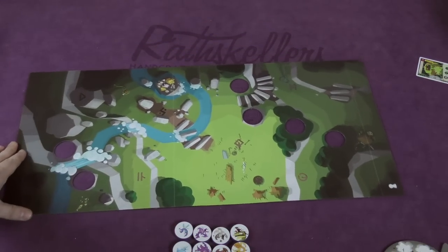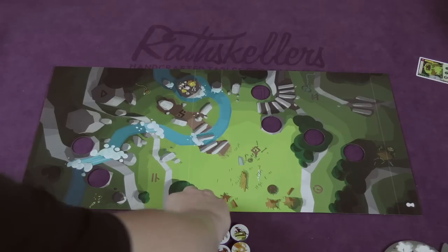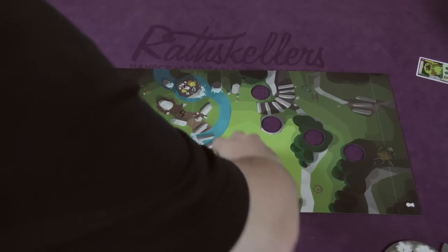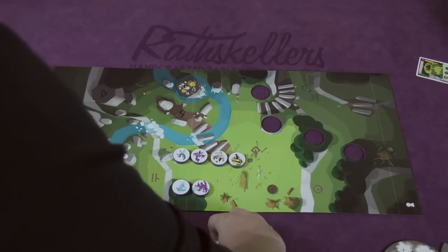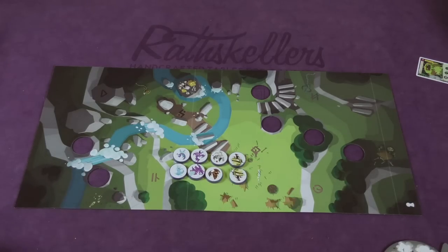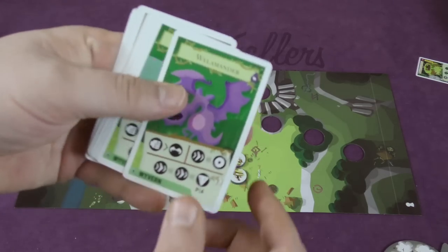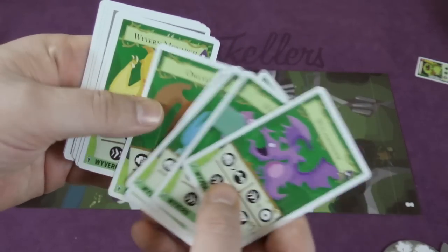A new board is included with this, which is always great because it's good to have more boards. But this game is specifically about adding Wyverns. There are eight different Wyverns included with the game, and you could possibly have more than one of each of them. Each of the Wyverns has its own card that comes with it, and we'll come back and take a look at these cards later.